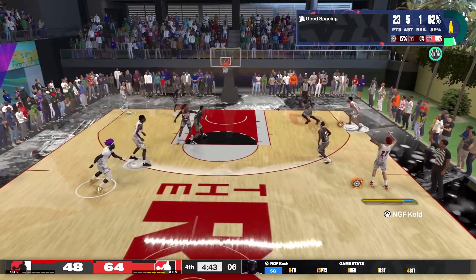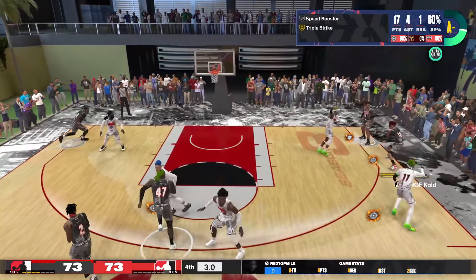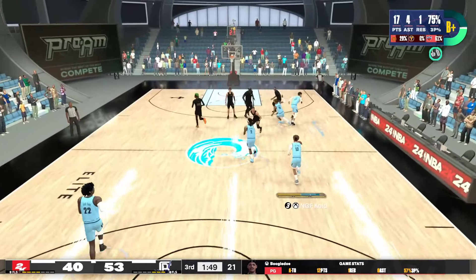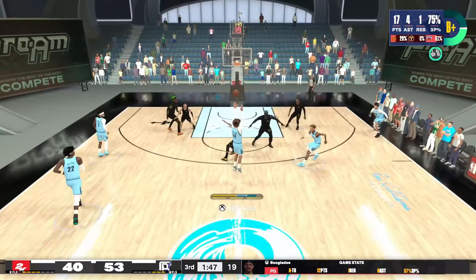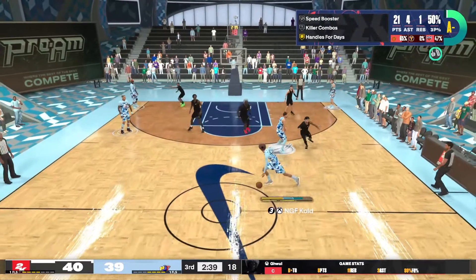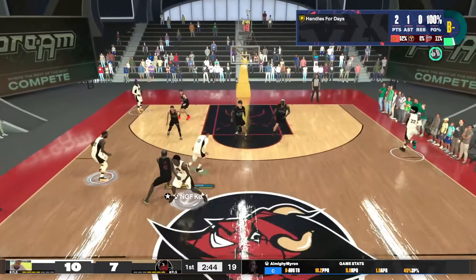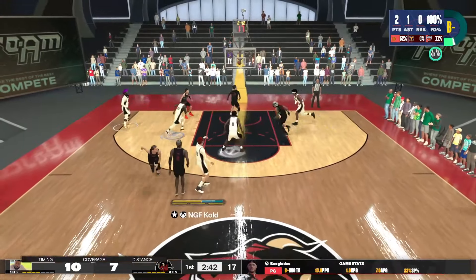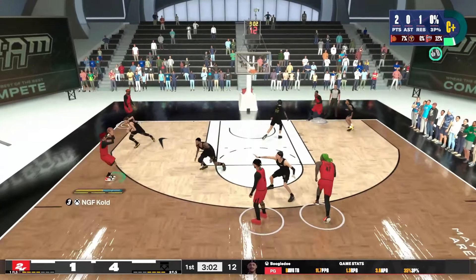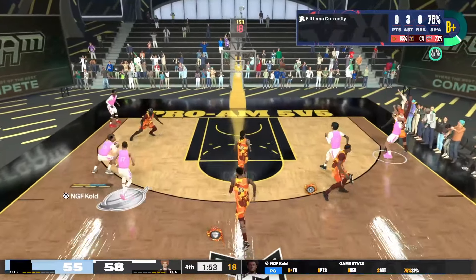Look how deep I'm pulling from — and then this dude right here is for game. You can use screens to your advantage on this build too, because all you need is that sliver of space. For the most part that help defender doesn't really want to guard you, so you're gonna have a lot of open threes. I like to throw in screens here and there to catch my defenders off guard. I can catch and shoot pretty well too — look at how we're breaking down their two-three zone.